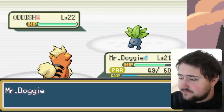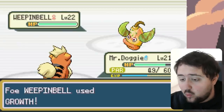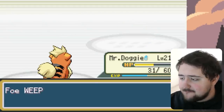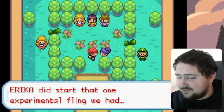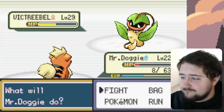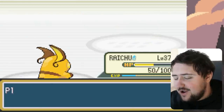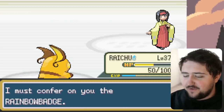Erika's team consists of mostly Grass-type Pokemon, so we don't have too much trouble sweeping through them using Ember on Mr. Doggy. Then it's time to take on Erika herself — same thing, Grass-types throughout. Even in this ROM hack it's not much harder. We easily sweep through and Iron Tail through her Vileplume. We've got ourselves another gym badge and can move on to the next one.